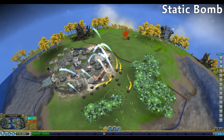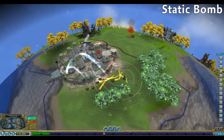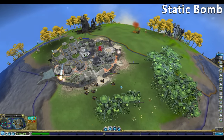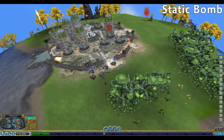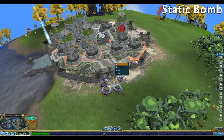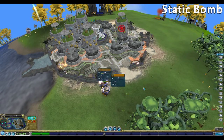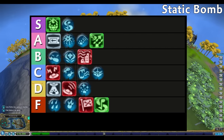Static Bomb, similar to Static Cling, temporarily neutralizes all enemy vehicles and turrets for 15 seconds within range. Great for offense or defense, neutralizing enemy defenses as well as an attacking fleet, allowing us to put in considerable damage before they can fight back. The larger the fleet hit, the more effective the ability. This can really get us out of a losing situation or help us attack with a weaker force. B tier for Static Bomb as well.